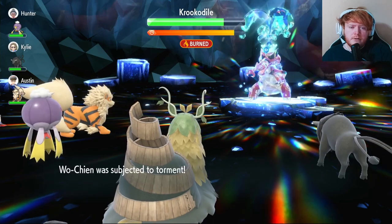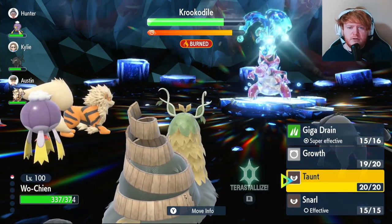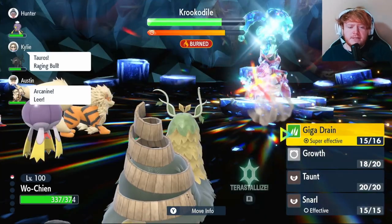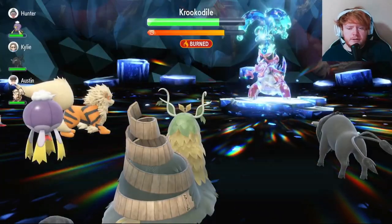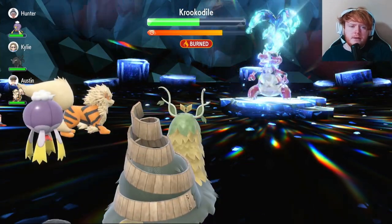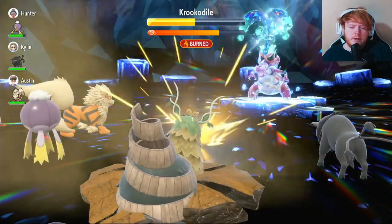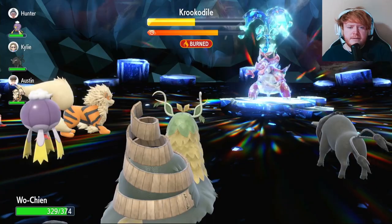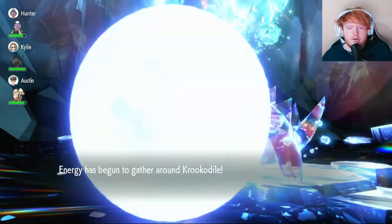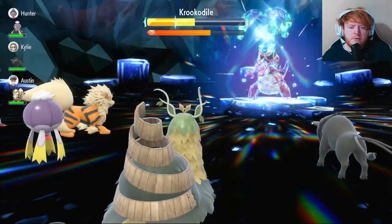It uses Torment, which isn't good — I could have used Taunt there, but I didn't think it had any moves that weren't physical. That's my bad. I'm now going to use Growth again, but it nullifies the stats on our side so we're no longer plus one Special Attack. Now we're going to use Giga Drain because we're under a Torment. We're going to have to alternate Giga Drain and Growth and keep going like that. Then it uses Earthquake, which won't do much — its Attack has been dropped a lot because of Intimidate and our ability.